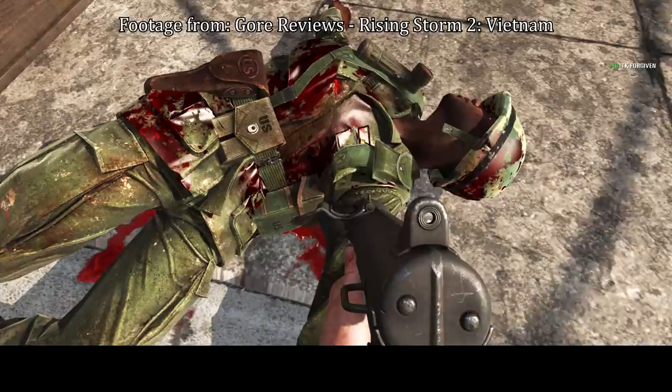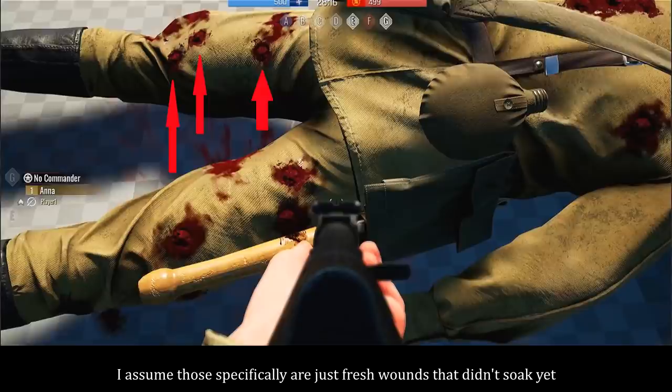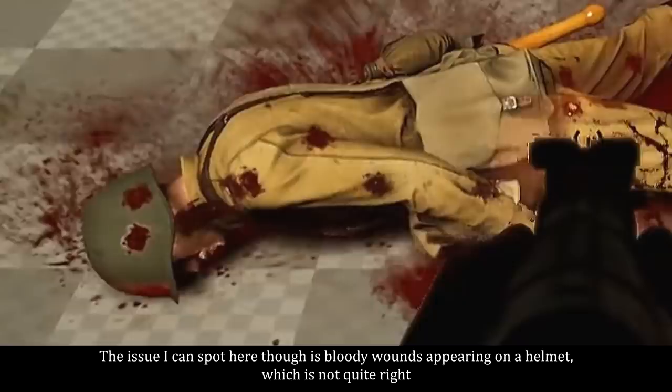Seems like that is no longer the case — it looks like the blood appears directly around every single wound. I assume those specifically are just fresh wounds that haven't soaked yet. The one issue I can spot here though is body wounds appearing on a helmet, which is not quite right.